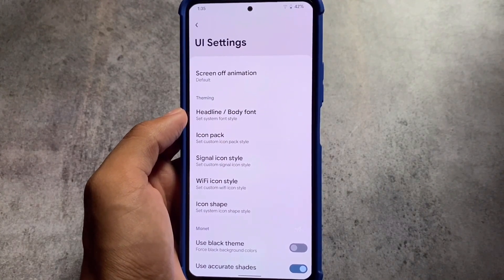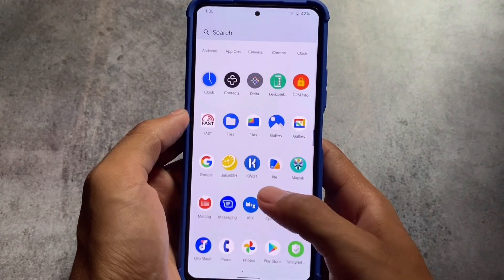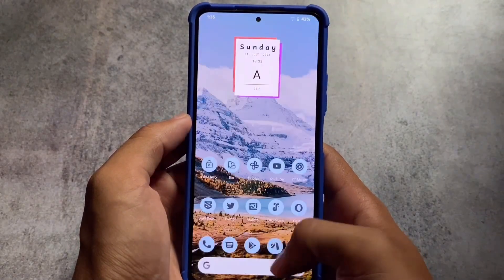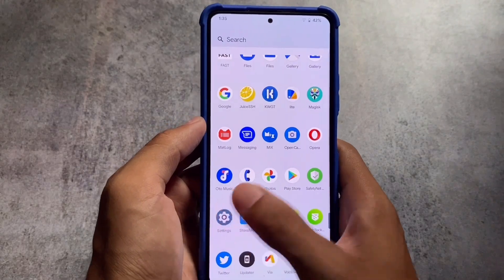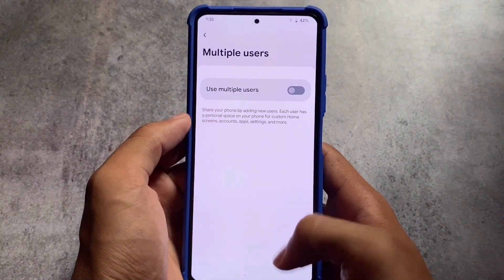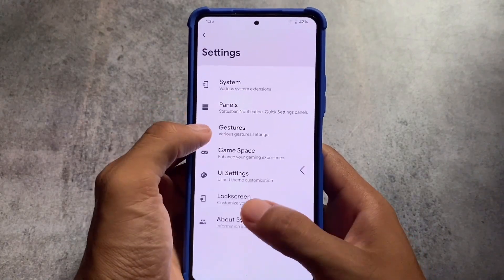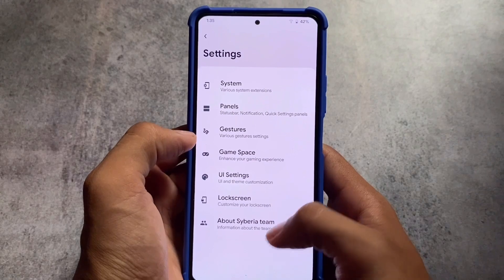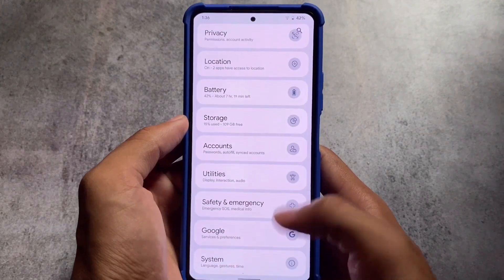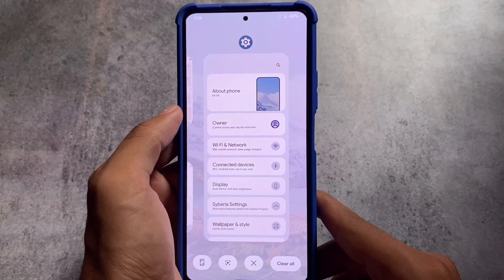Siberia OS is actually based on AOSP, so most of the time Pixel apps will not be pre-installed. If you want to install Google apps, simply download them from a browser and install them — it's quite easy. The link for all supported devices is already in the description.